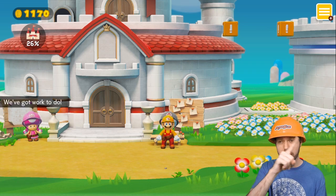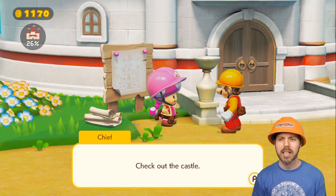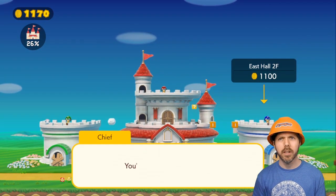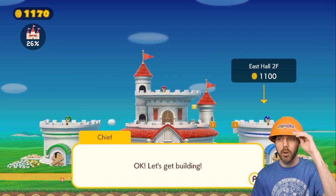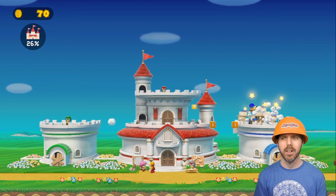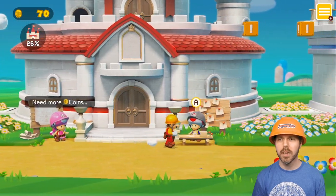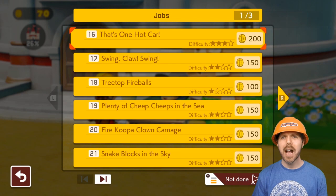Like a stupid chain chomp. Mario time — give me my rightful payment, task master. Now I can afford one of the different things. Hey chief, guess what — I'm gonna buy the east hall, because east coast is the beast coast. Blue toad, get to work! I'm gonna earn another 1100 to get more on the west hall and the main hall.